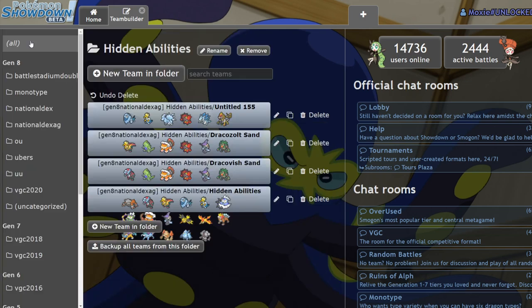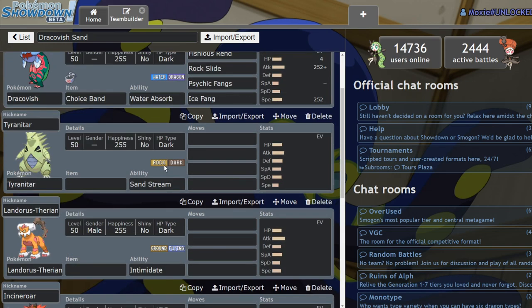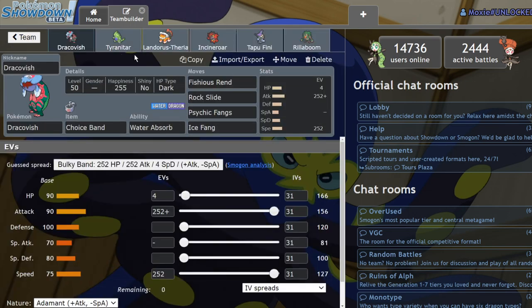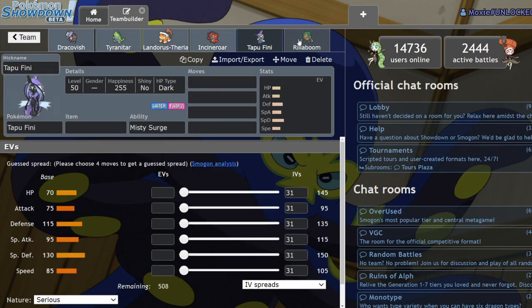I've built a hypothetical Sand team for Dracozolt and Dracovish — basically this is what I expect to see on Sand teams next format. I don't think Excadrill is going to be all that common because there are so many checks to Excadrill coming in the next format. It already didn't do too well against Rillaboom. Tapu Fini is coming in the next format. Incineroar is still here. Landorus is here, which is honestly the biggest Excadrill check of all time.